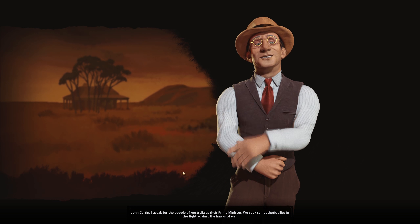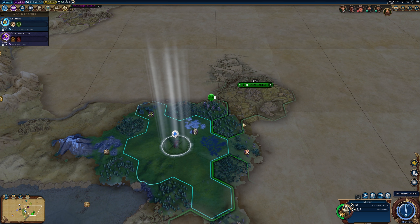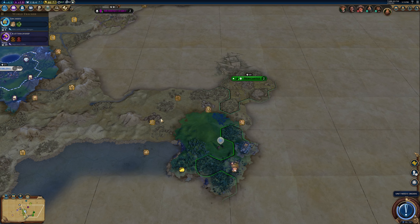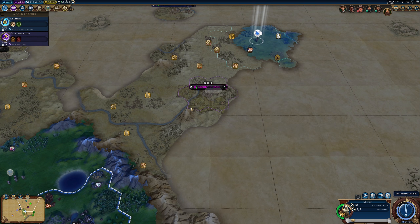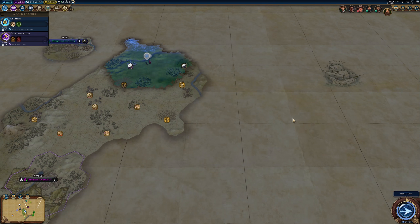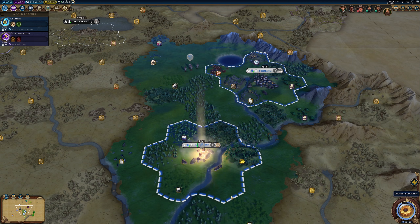Oh hello, Australia — I forgot that was Australia because they changed his color; he's now green instead of the orange that he was before, which they apparently gave to Netherlands. He's actually a lot closer than I would have expected considering we hadn't met him yet. Our settler is ready and loyalty looks fine here, so let's go ahead and settle — we'll be right next to that sugar on the river, which is really good.